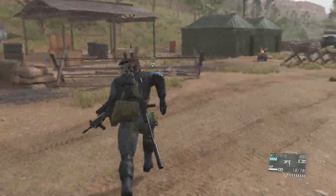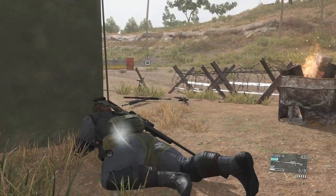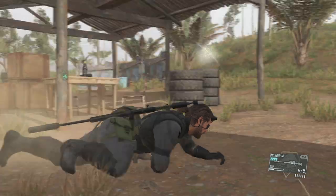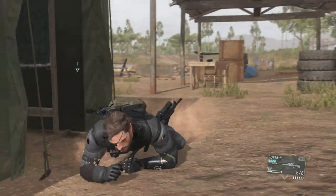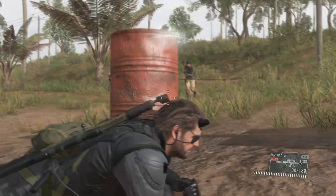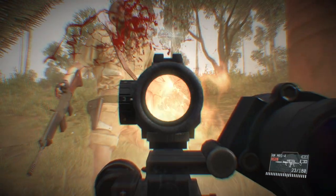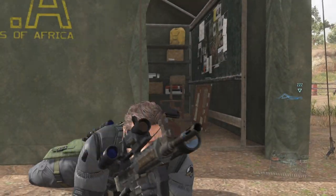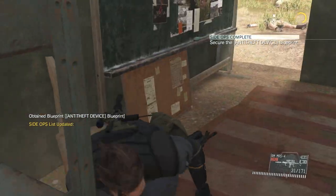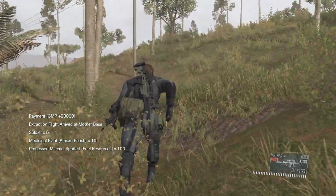Alright, so where is the blueprint? Oh my god, really? Enemy attack — alright, come on, I need the blueprint. There we go. Blueprint's in this tent. Alright, now we can pretty much bounce.